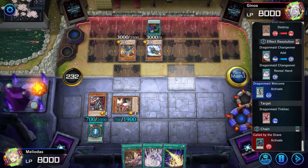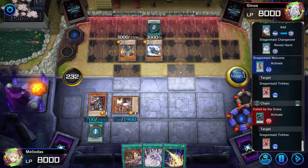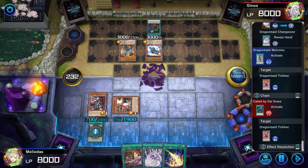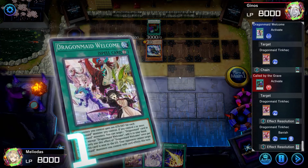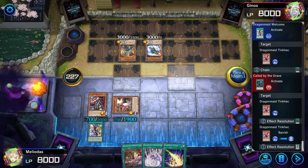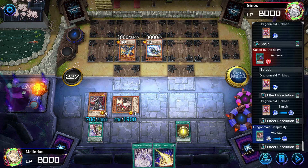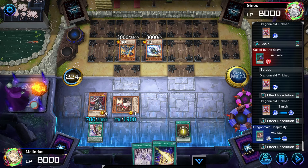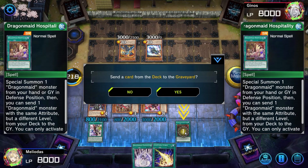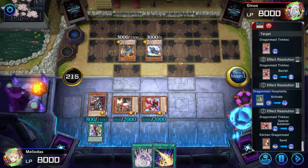He's banishing my Dragon Maid — whatever the name was. No problem, we can get another one back with Dragon Maid Hospital-T. Let's summon this one right here. We need more cards in the graveyard. There she goes — Dragon Maid in the graveyard.